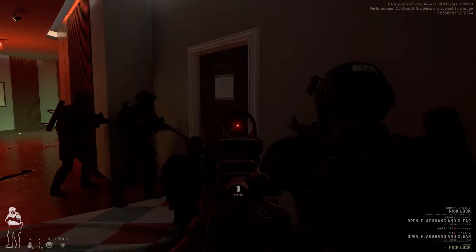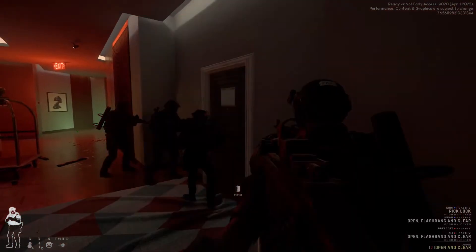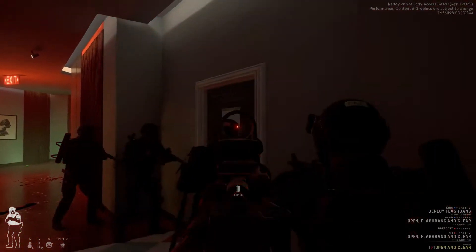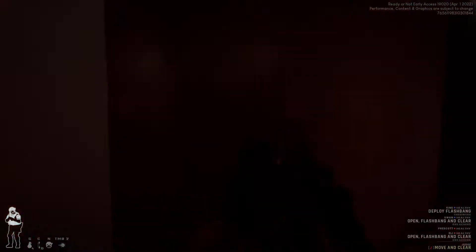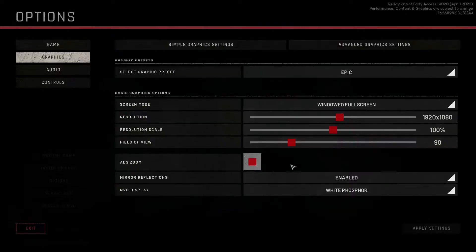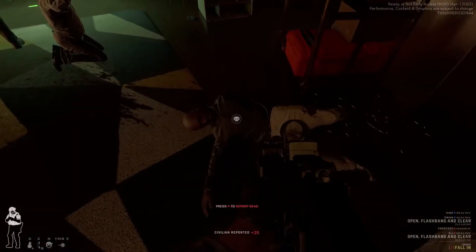Something they fixed that I didn't know was a problem was that they fixed the SWAT AI becoming injured by CS gas when wearing a gas mask. I may have encountered this multiple times but I don't really recall it, but good on them for fixing it. We also have new settings to play with — the NVG phosphor display option: green or white. So you can set that in the settings for your night vision.